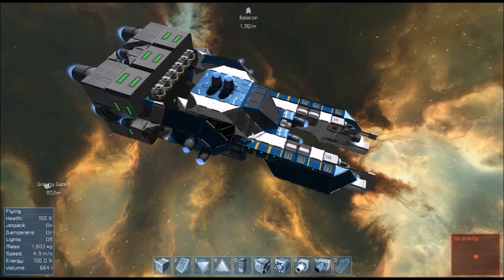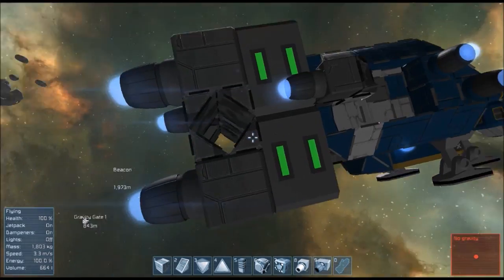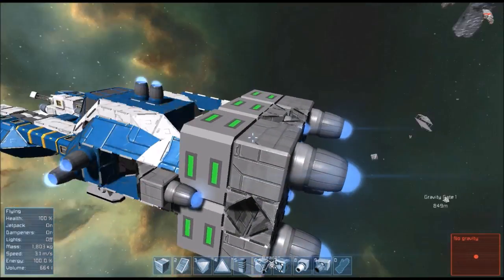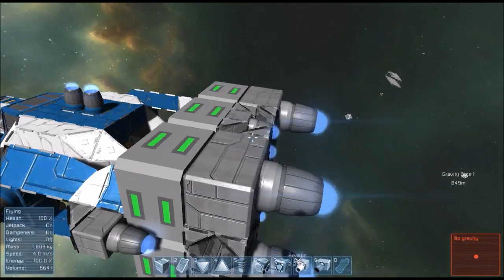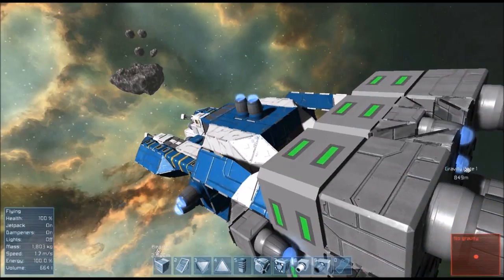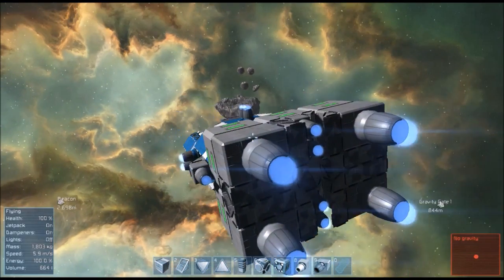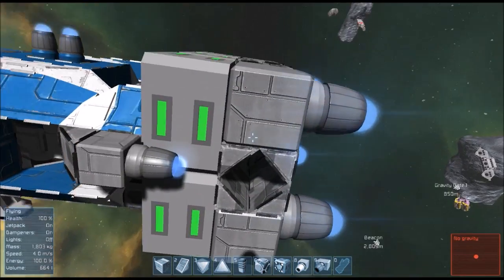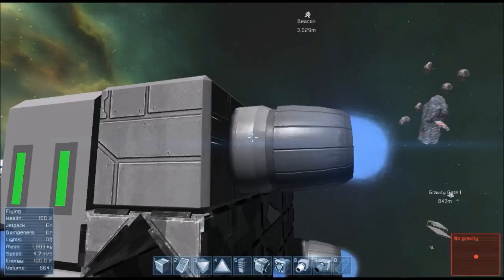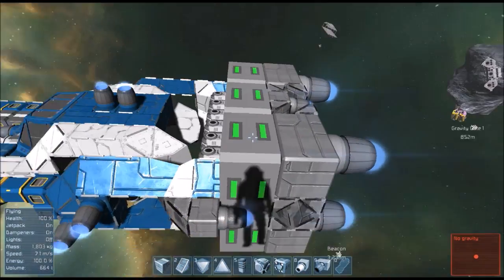Hey guys, FamGJohn here. I just built this little shield system for small ships. It's mostly for small ship chases when someone gets behind you and starts shooting damage at your back. It looks like a bunch of engines with some armor, but it's connected to the ship with merge blocks, and every single one of those merge blocks is separate — so if one gets hit and dislodged, the others are fine.